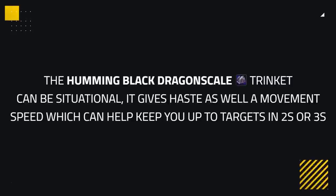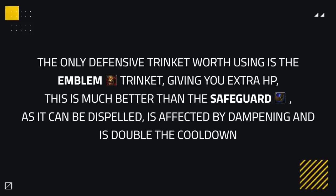Another situational trinket is the one from the new raid, which gives a Haste proc as well as movement speed, useful in niche 2s or 3s situations, potentially giving you the mobility you need to keep up to certain targets. For defensive trinkets, the only one worth using is the emblem trinket, giving you extra HP which can be very powerful against offensive setups. This is much better than a safeguard, as a safeguard can be dispelled, is affected by dampening, and has double the cooldown to proc compared to the emblem.